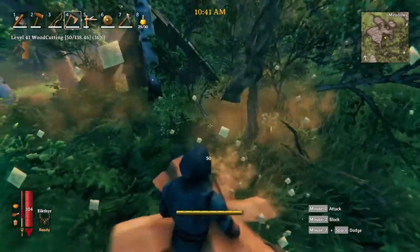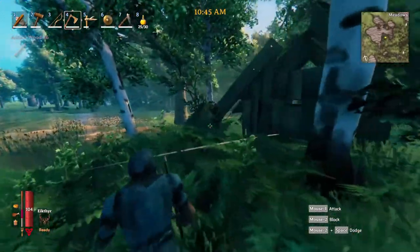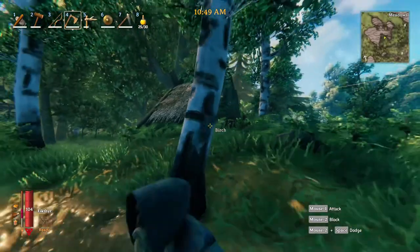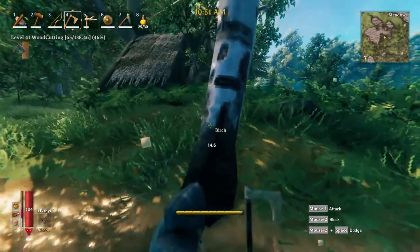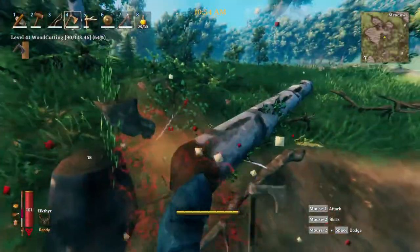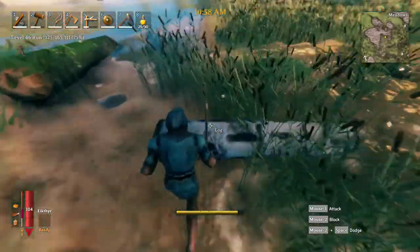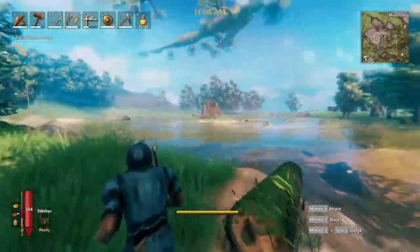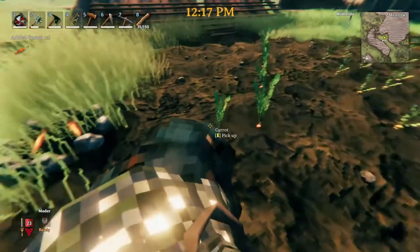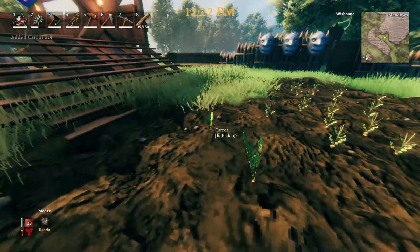Increasing the drop rates of certain material but not all material. For example, regular wood and stone you should be able to get a lot of pretty easily because it allows you to build things more easily while you still have to have the adventure of acquiring it and transporting it. However, with specialty woods such as fine wood or core wood I recommend keeping those drop rates the same, because you need incentive to go out and explore the world. Increasing the gathering and pickables is also going to make your life a little bit easier if you are playing on a hard increased difficulty kind of Valheim.